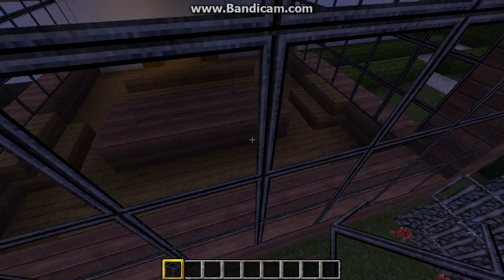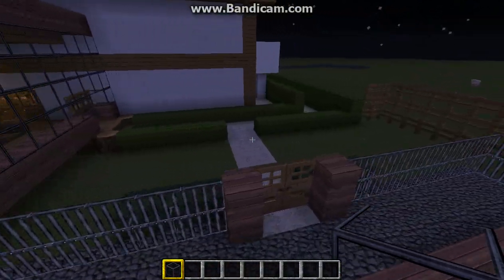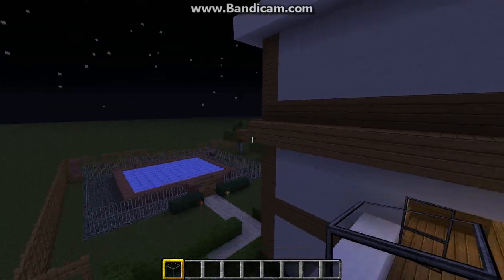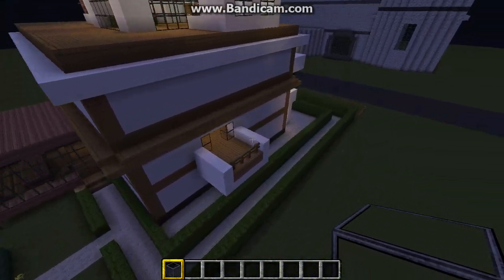I've updated this area, kept everything, just put something over it just in case it rains and begins to get wet. Put a little fence around the pool. And that's actually the whole mansion now completed.